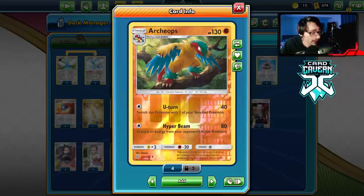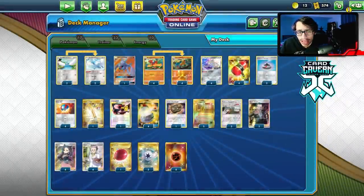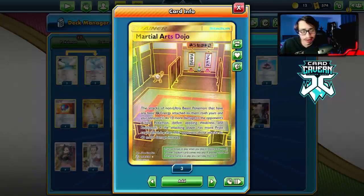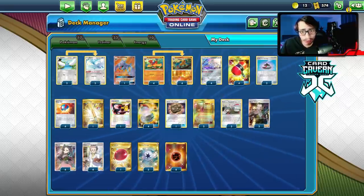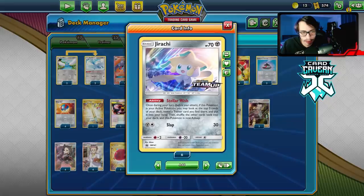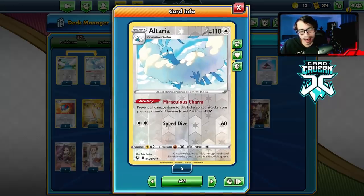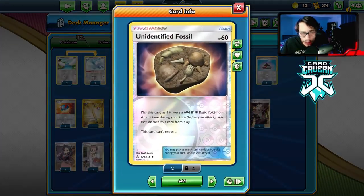We also have to play Dojo because Archaeops only does 80 damage — 40 damage is a very weak attack and 80 damage is not what it used to be. We have to play Dojo to hit a little harder. I ended up playing five stadiums — I didn't want to play six, that's a little overkill. So I'm playing three Research Labs and two Dojos. If you don't find Research Lab, we have four Jirachi to help us get there.